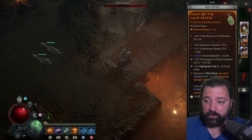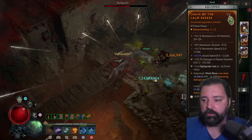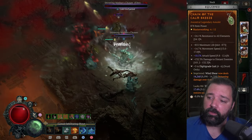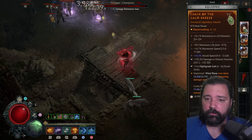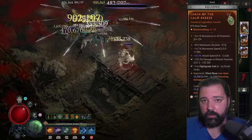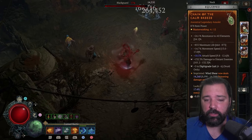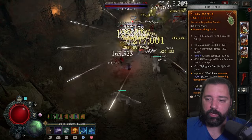In the next slot we're running Aspect of the Calm Breeze. This deals poisoning damage over four seconds — we've already talked about how much poison damage this build deals. It also has a chance to fully restore your Spirit, though we don't care about that. The affixes are Maximum Life, Movement Speed, and Attack Speed. For tempering, run Damage to Distant Enemies again, and Digitigrade Gate, which you could swap for just Movement Speed if you prefer.